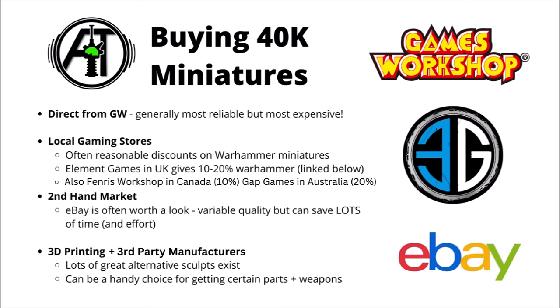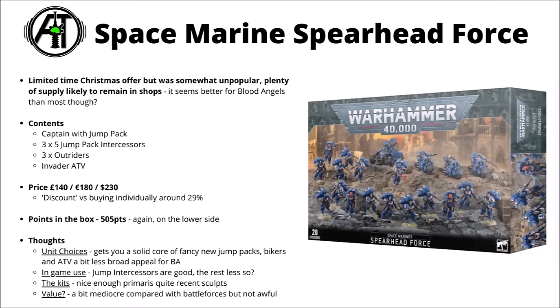It's also worth checking out the secondhand market — eBay can be worth a look for discounts, though quality can be variable. 3D printing and third-party manufacturers are an increasing option too, either for aesthetic upgrades or proxy models. Beyond the core Combat Patrol Blood Angels, there are quite a few other options. The Space Marine Spearhead Force — one of the Christmas Battle Force boxes — is perhaps the most relevant for Blood Angels, as it gets you 15 jump pack infantry plus a jump pack captain, backed up by Outriders or an ATV.